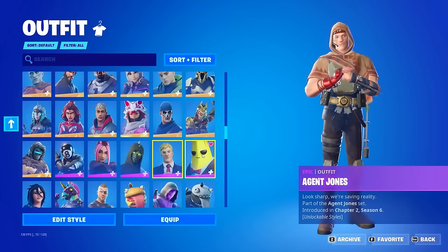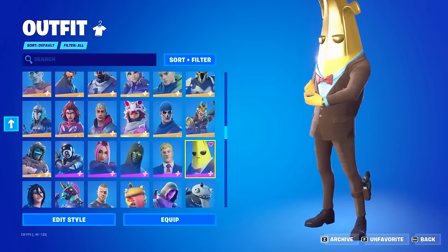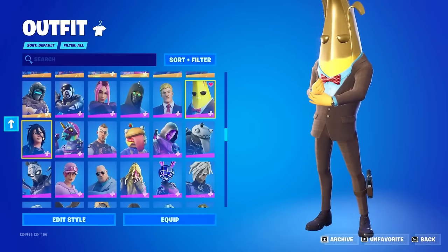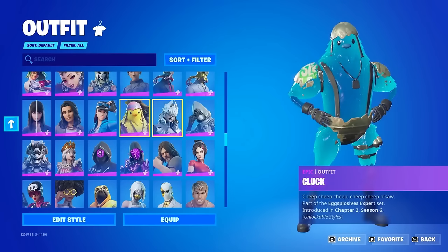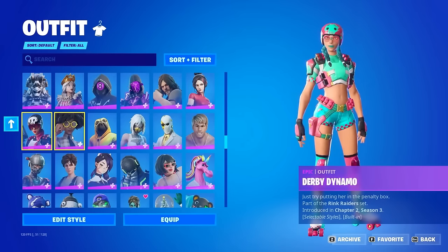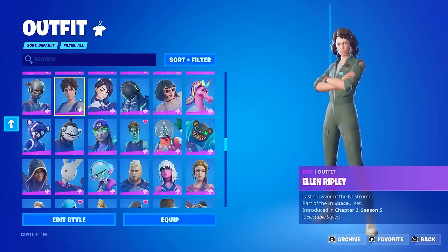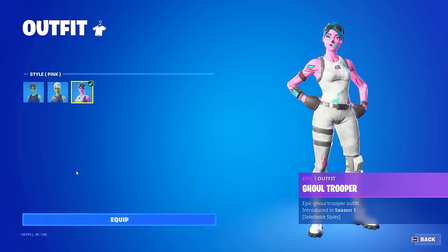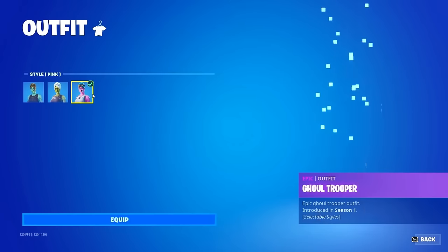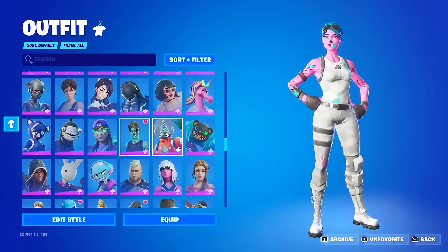Now on to Epic Rarity skins. They have a bit of the Golden Agent Peely — imagine if it was fully golden, but it's about a quarter. Cameo Needs Loot, Cloud Striker from PlayStation, Demi, Derby Dynamo, Dude — which is a rare skin I never see — Elite Agent. I've seen a lot of Fortnite lockers, and I just think this has to be one of the best accounts in the entire game. There is the OG Ghoul Trooper right there.